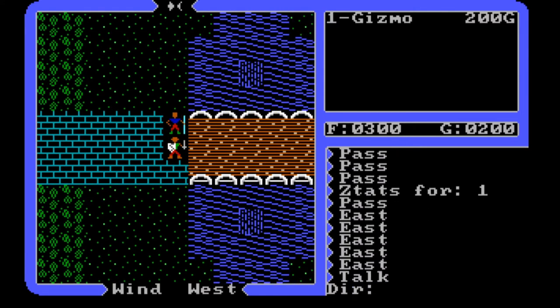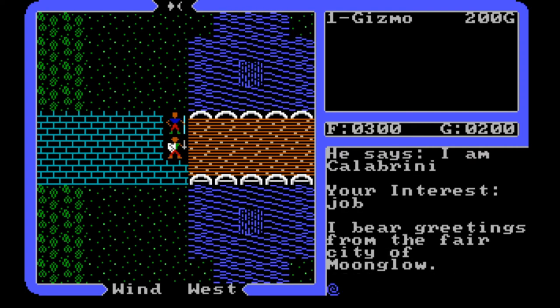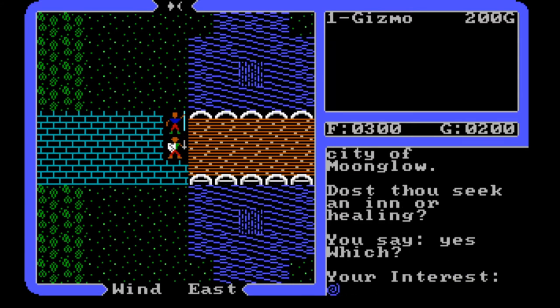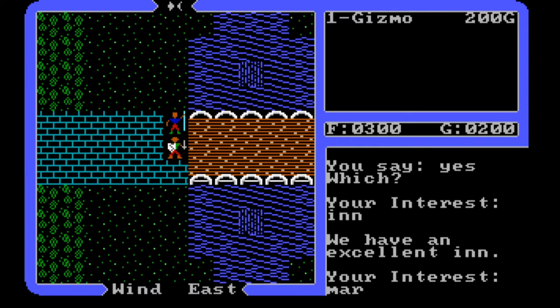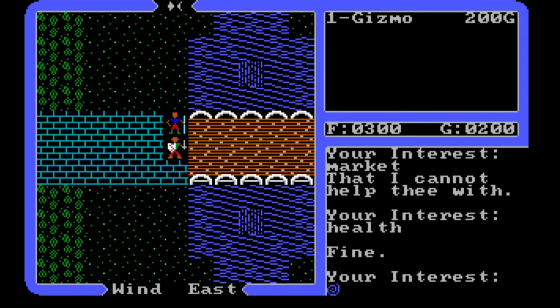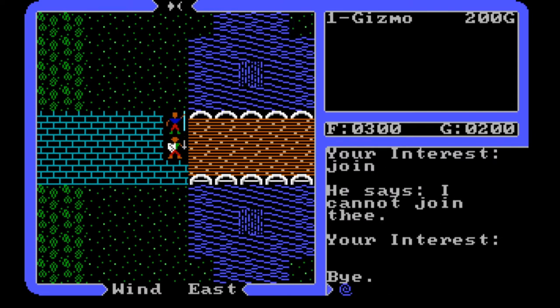Let's talk to this guy — he's a mage, you can tell by the staff. He says 'I am Calabrini, and I bear greetings from the fair city of Moonglow.' He mentions an inn and his health is fine. He cannot join our party. So let's take a look around.